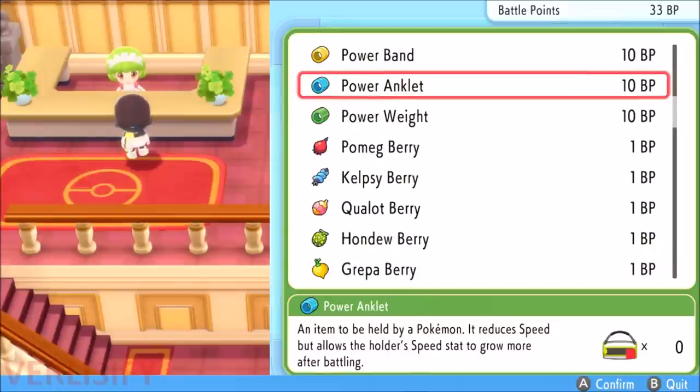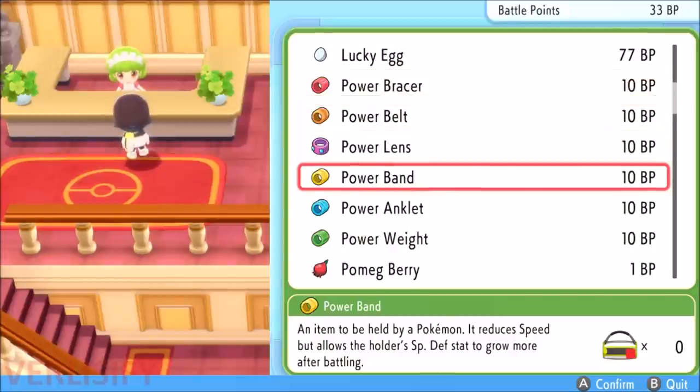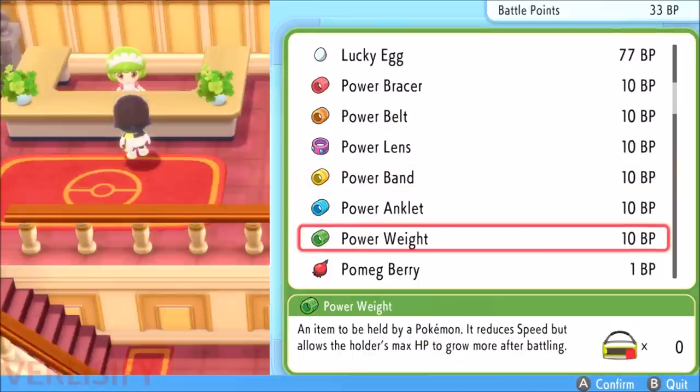Now, the power items. Whenever a Pokemon is holding a power item, it is going to gain 8 more EVs in that stat — covering attack, defense, special attack, special defense, speed, and hit points depending on which power item it's holding.